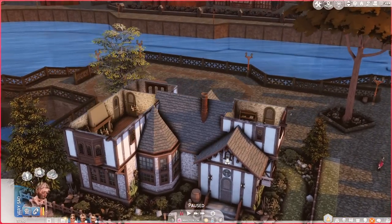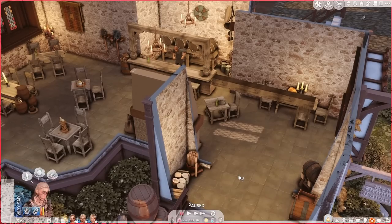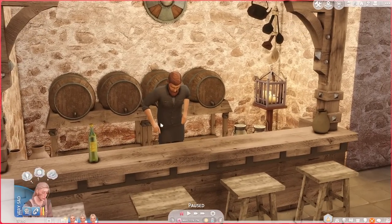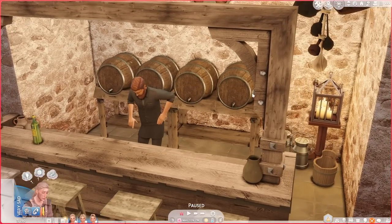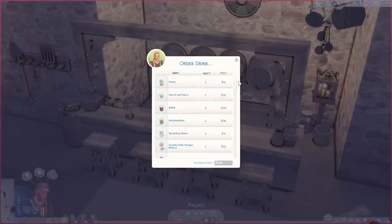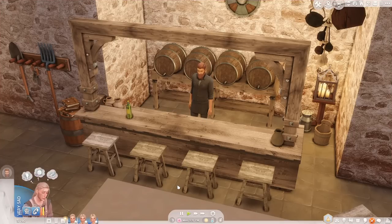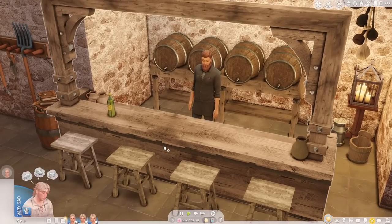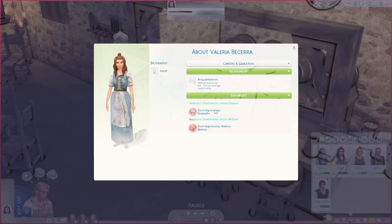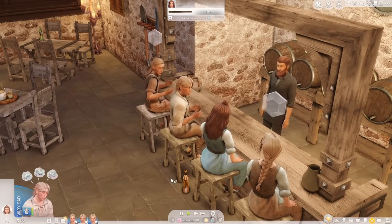I do want to actually send them all to the local tavern, because in this time period when they weren't working the land or foraging they were at the tavern drinking. It's also probably good for them to get out and socialize a little bit. Here we are at the local tavern — I found it on the gallery and changed it up a little to suit some CC I had. The mixologist override isn't working so I'll fix that next time, but Arthur's definitely going to come and order a drink.